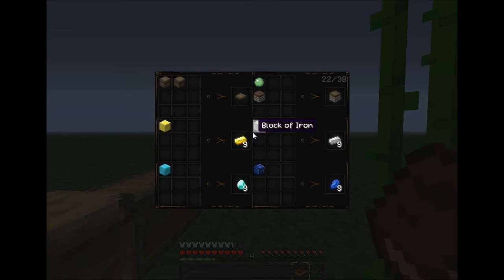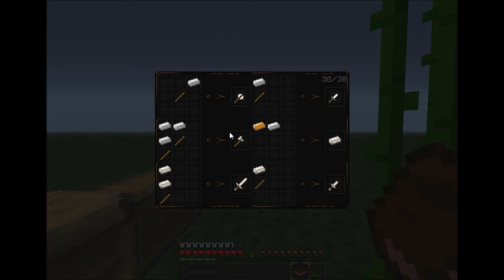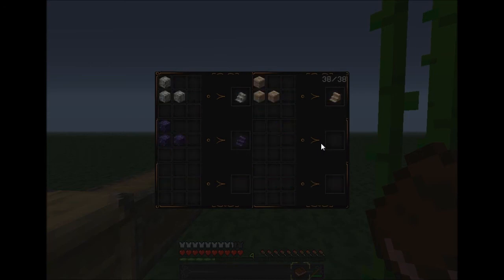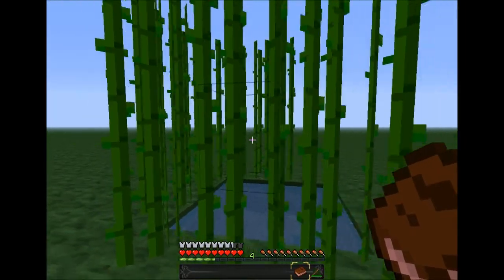If you scroll all the way to the end, see it even shows — in my texture pack the lime wool is the fancy thatch — it shows all that nonsense. It even shows how to make everything in your mods. How nifty. Well, that's that really basic mod.